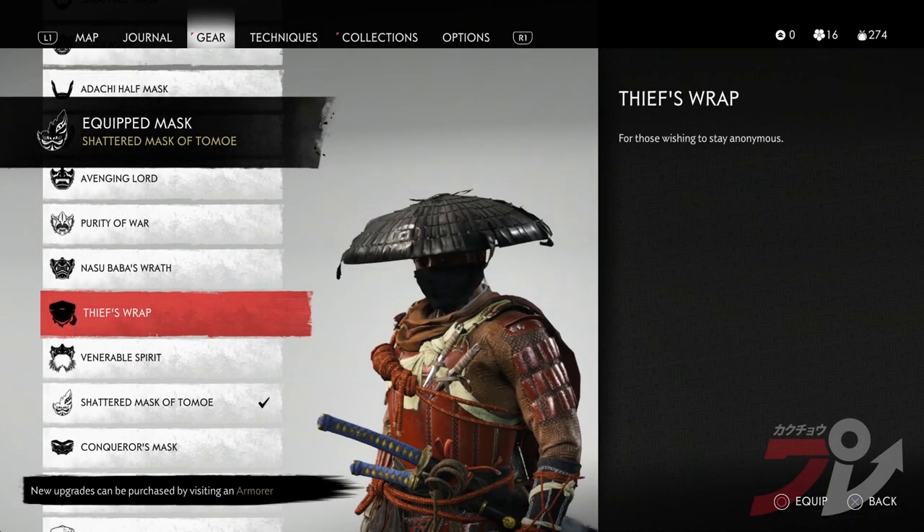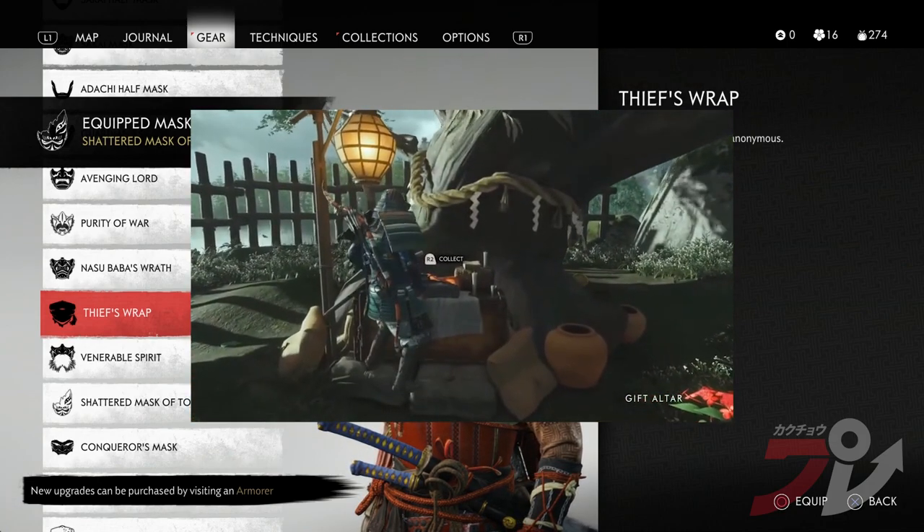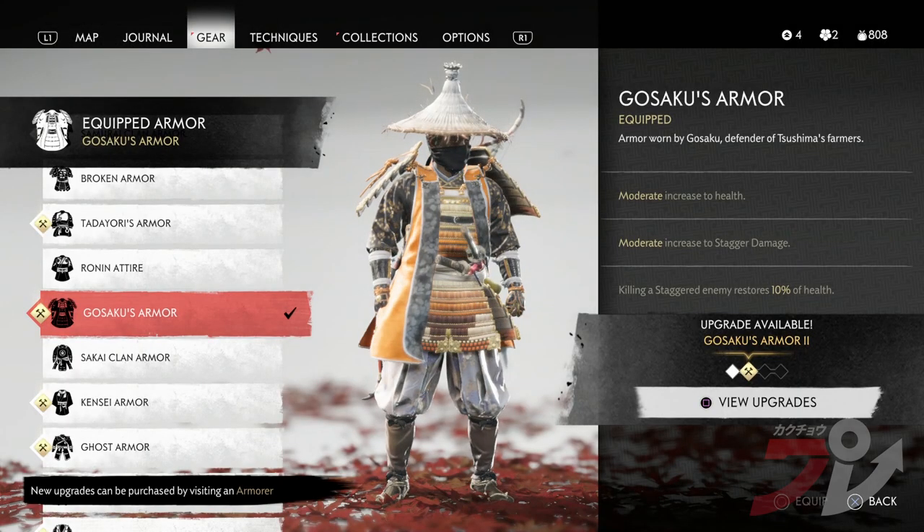To get the third item, Thief's Wrap, you just have to check the Gift Altar. Since you're in Act 3, you should be able to get this if you've progressed far enough into the story.